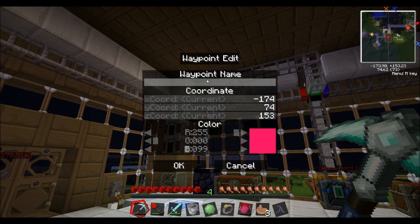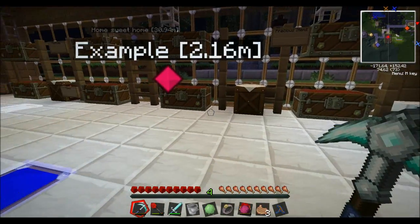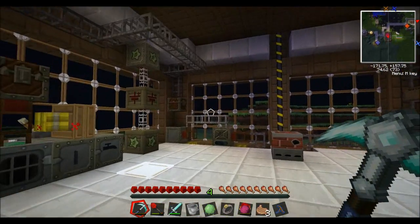You click on the waypoint name field where I'm mousing now, and you can type what you want — so, 'Example', for instance. And you've got your coordinates there, and you go ahead and click, and that waypoint will always be there wherever you are on the map.